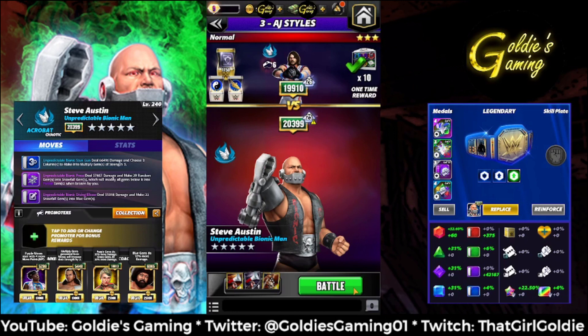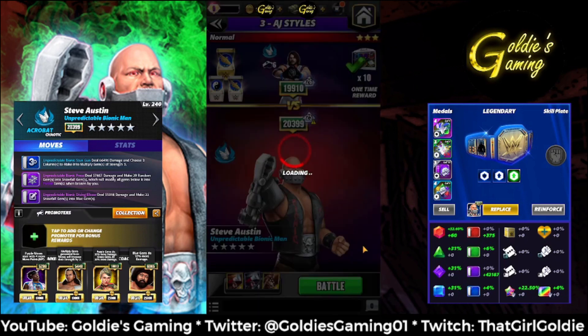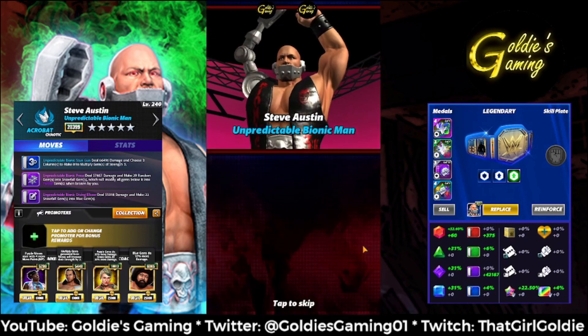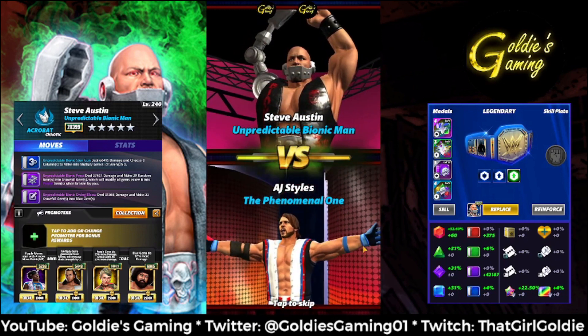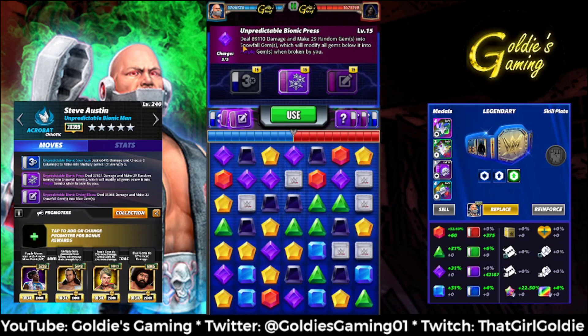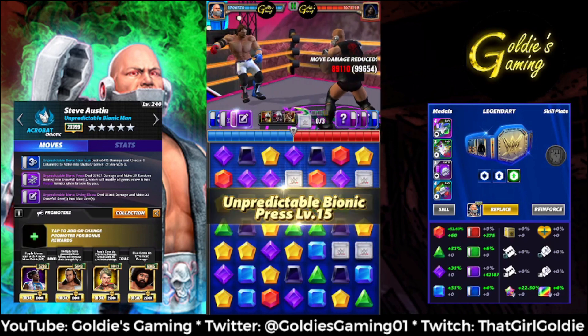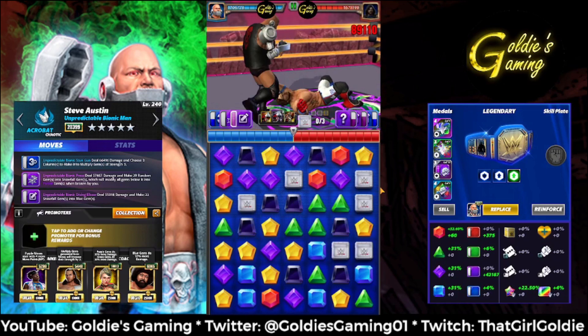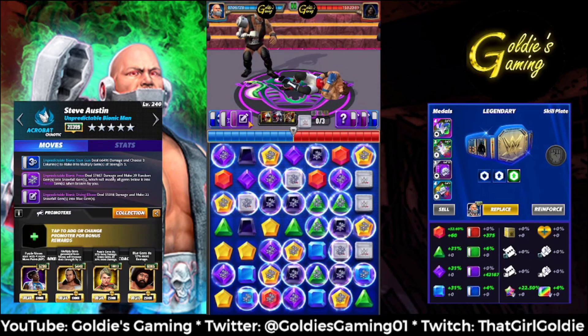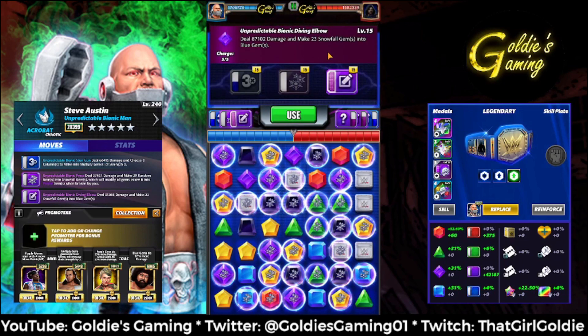We're going to take this first spin against AJ Styles, also at five silver and also belted, so this should be fairly evenly matched. Purple moves are ready — we're getting 89,000 and 87,000 with the flat move metal. We'll hit the Bionic Press. We've got a little more than half the board covered; didn't feel the need to put a blue gem generator on, so we'll hit the Bionic Diving Elbow and in theory this should charge up all three moves.